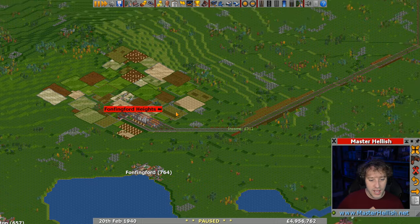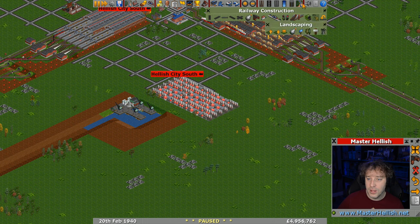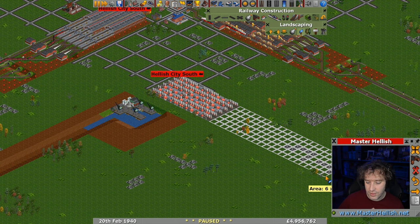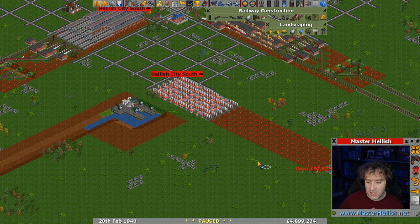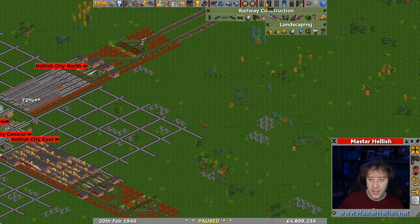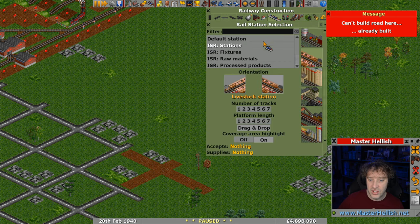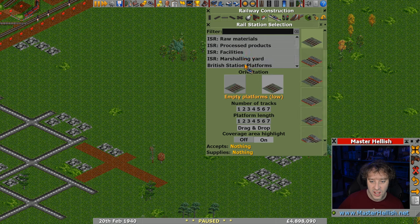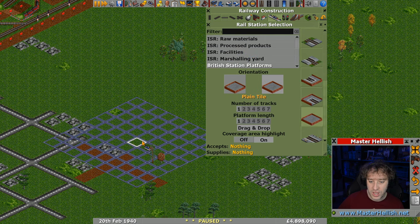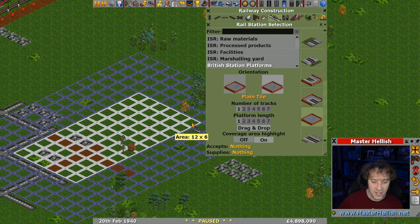We've got a second farm with the trains, we've got a wharf ready for later. While I'm at it I'm going to make sure we remember that this area in front - we want to keep that - that's our special area for where the trains are going to go out. Then I think we're going to do something similar here. Let's remove this little bit of road and then put a train station in. Should we use the default station or just use British platforms and have a plain tile? That's an interesting way of reserving land - it is a station just with no tracks and I can put it in later. 12 by 6.